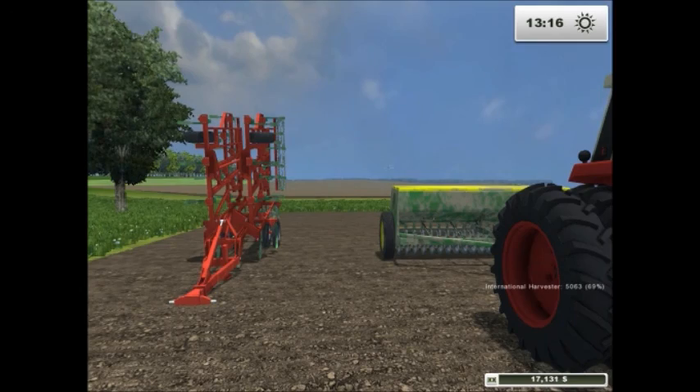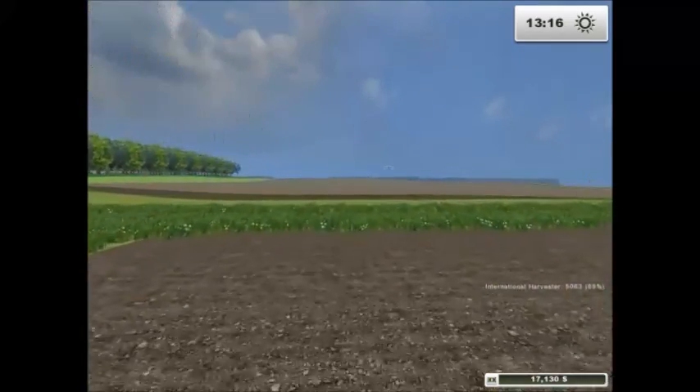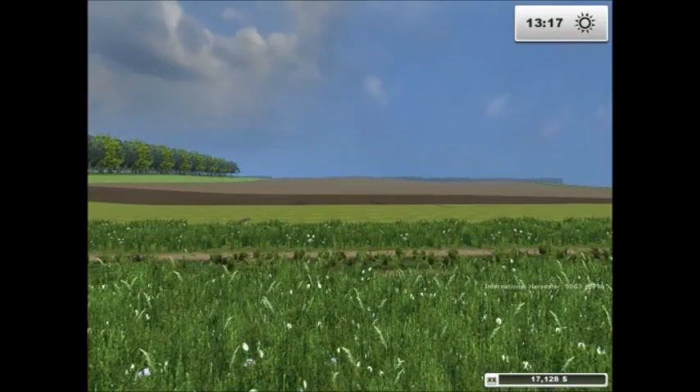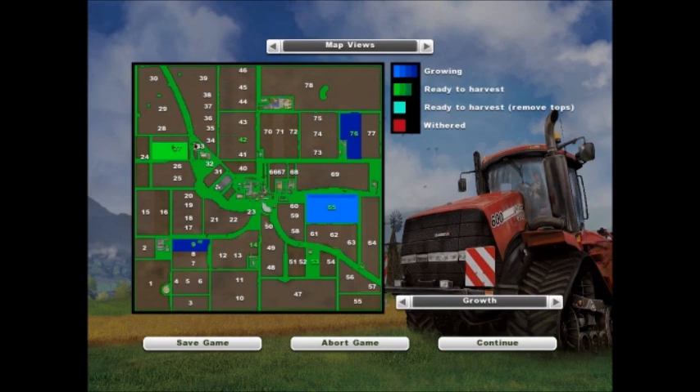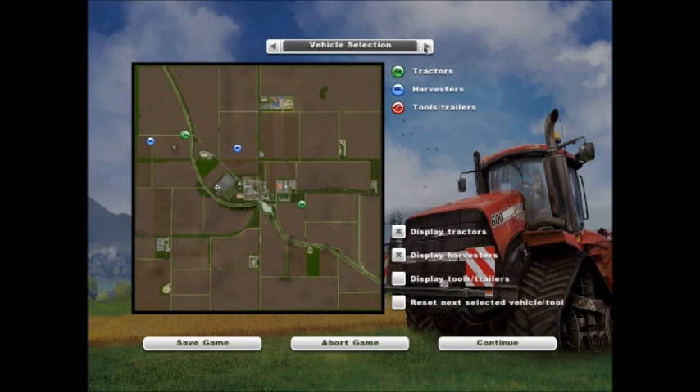That might be a good idea — we could sell this field afterwards. We could sell fields 42, 27, 9, 14, 53, and 65 if I install the Credit Union of Hagenstead, which has field management options. And we could buy after selling all those fields — maybe fields 70, 71, 72, 73, 74, 75, or this huge field 78. So that's something to think about. Let's go check on the soybeans.